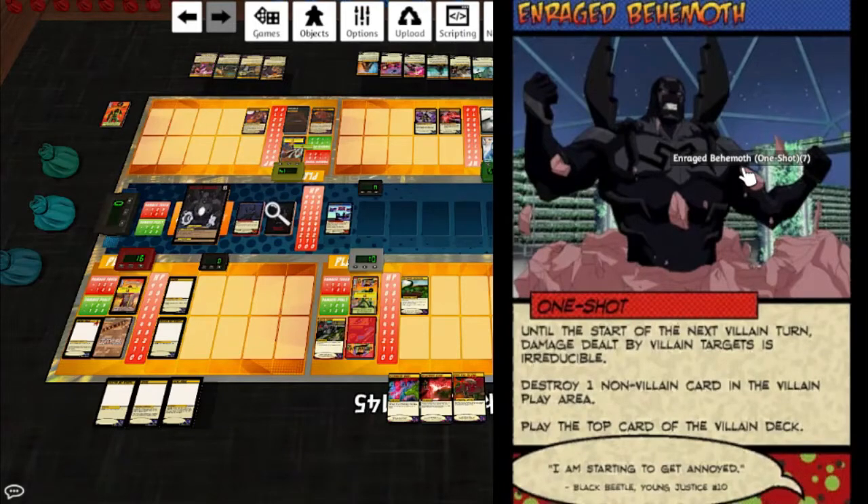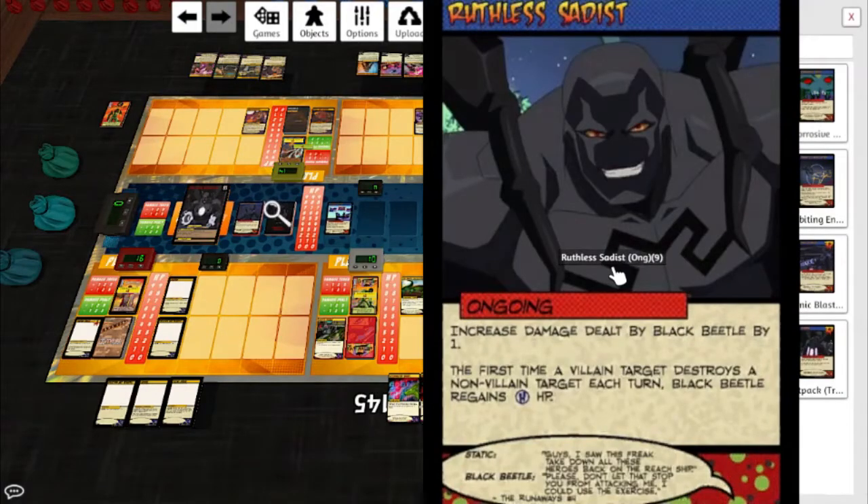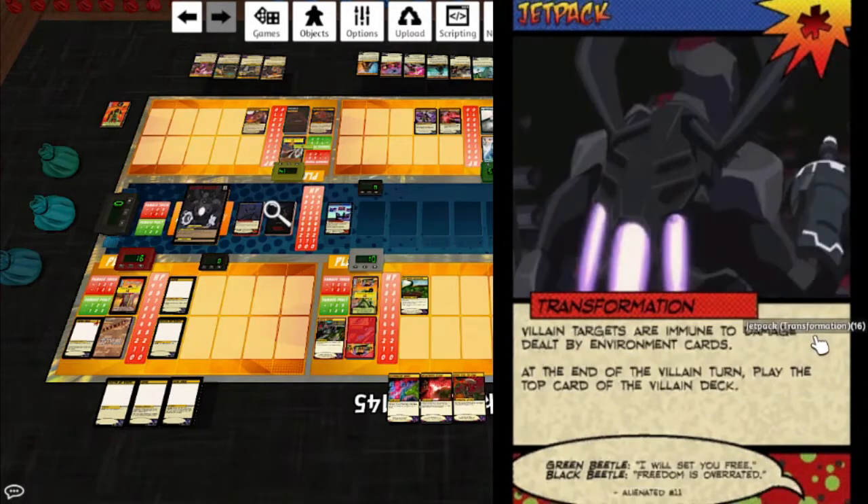Enraged Behemoth: until the start of the next villain turn, damage dealt by villain targets is irreducible; destroy a non-villain card in the villain play area; play the top card of the villain deck. Transform on Command: reveal cards from the top of the villain deck until two transformation cards are revealed, put them into play, discard the other revealed cards, shuffle the villain trash into the villain deck. That one is more or less going to make him flip unless you've been very diligent about taking out transformations. Ruthless Sadist: increased damage dealt by Black Beetle by one; the first time a villain target destroys a non-villain target each turn, Black Beetle gains H HP. Sonic Blaster transformation: end of the villain turn, the player with the most cards in their hand discards a card, then this card deals that player's hero X sonic damage where X is the number of cards in their hand. That'll get nasty real quick. Jetpack transformation: villain targets are immune to damage dealt by environment cards; end of the villain turn, play the top card of the villain deck.